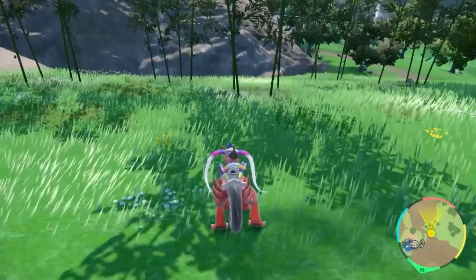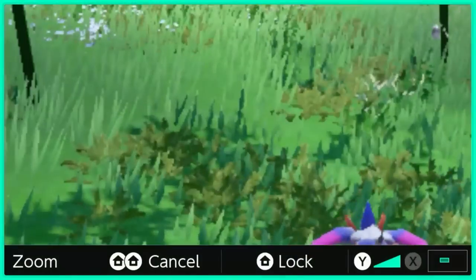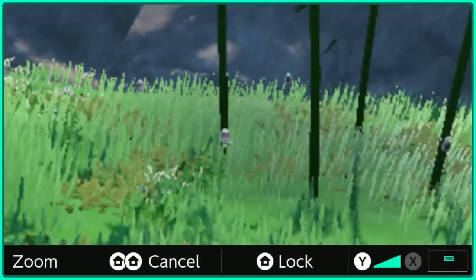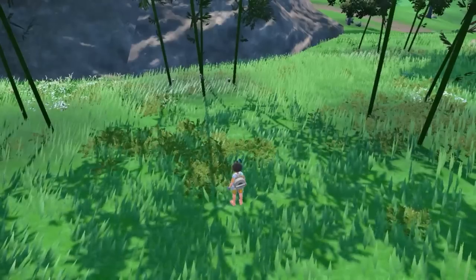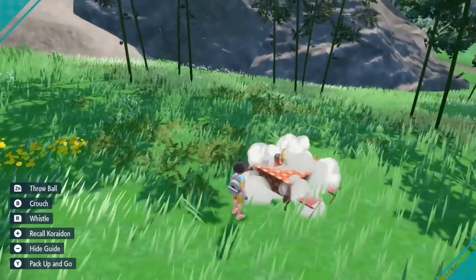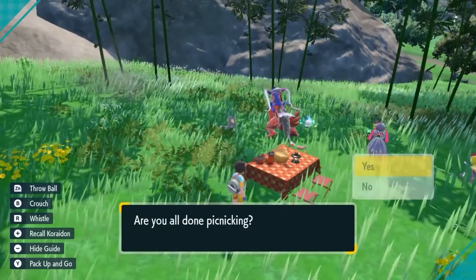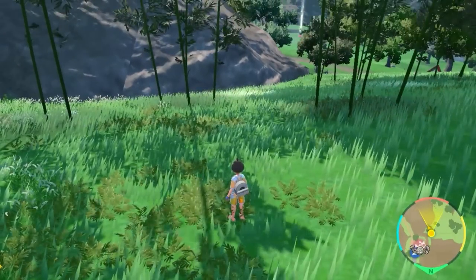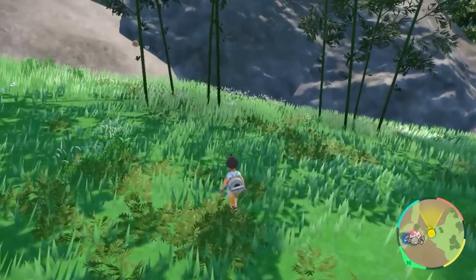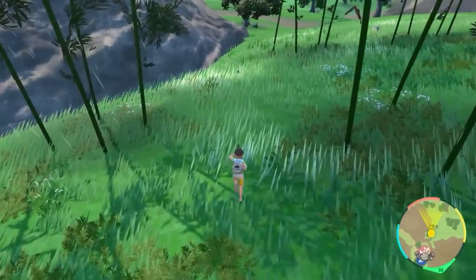If you don't want to run around, you can also do the picnic reset method. You see a bunch of them, do your zoom-in trick, make sure none of them are the shiny color. Once you determine that, open your main menu, make sure you're off your Pokémon, then hit picnic. All the Pokémon around you will despawn. Once they completely despawn, close your picnic immediately and you'll get completely different spawns. Picnic resetting beats running — that's up to you — but it's a safe way to get new spawns for Polteageist.